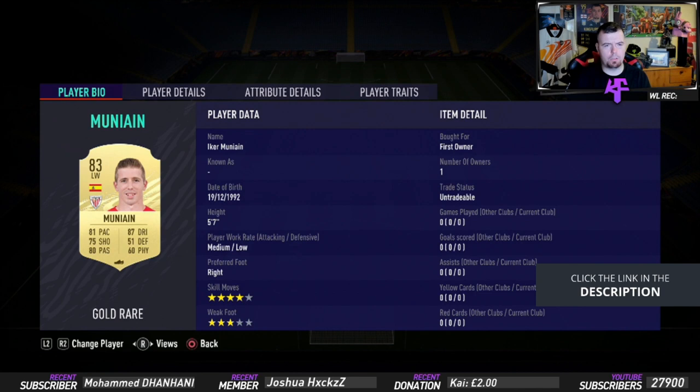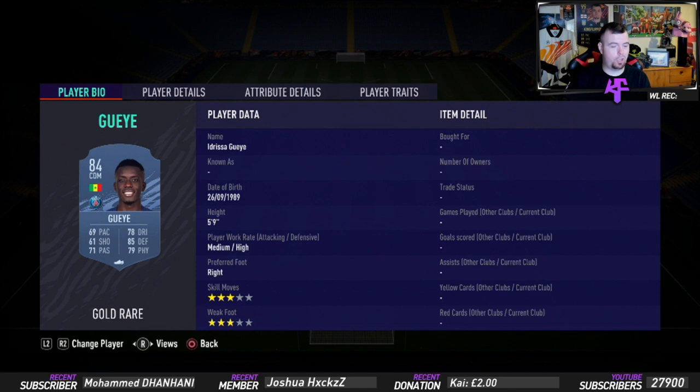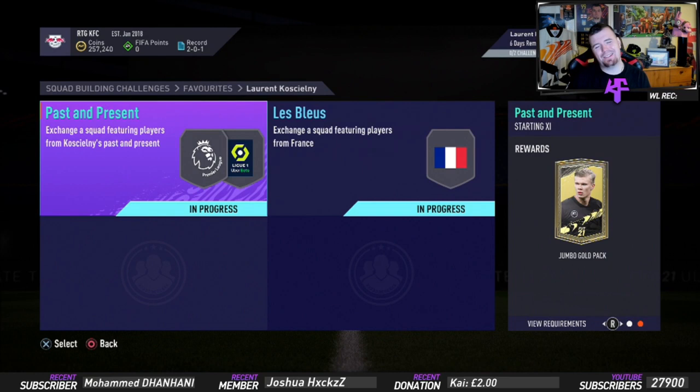Isco is 3.5k, one of the cheapest 84-rated players from Spanish La Liga. Then we finish off with Gana at 3.3k, the cheapest player from the French league — we're 84 rated. I got this done for 33k which isn't too bad. You do get a Jumbo Gold Pack — not the best of packs, it would have been better if it was a Jumbo Rare Players pack, but it's a 15k Jumbo Premium Gold Players Pack.